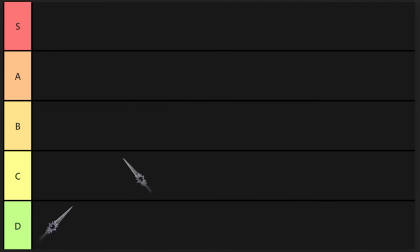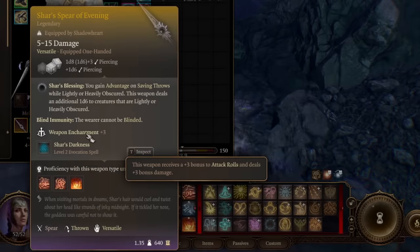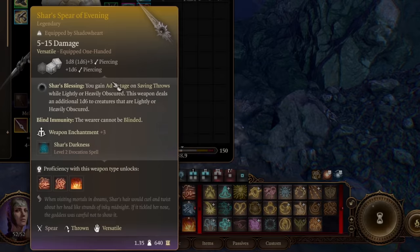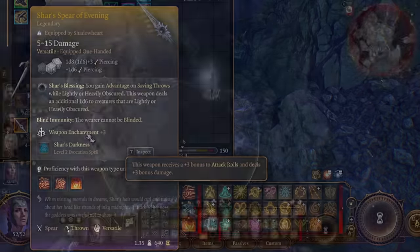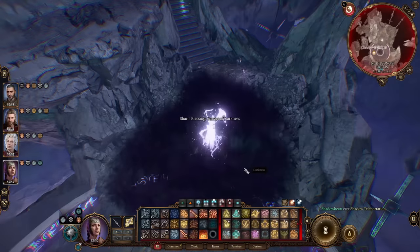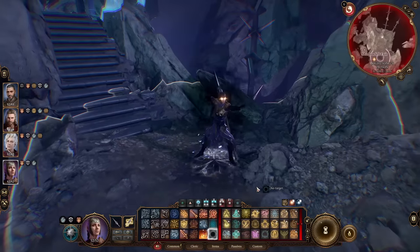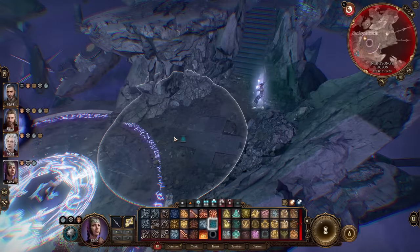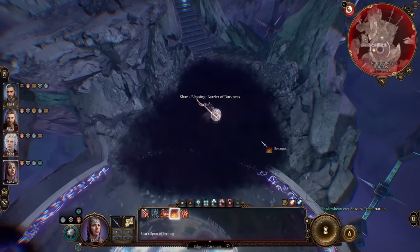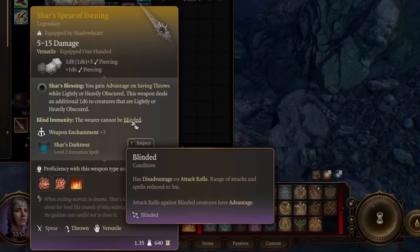That brings us up a tier to C, where we have the Shard's Spear of Evening. It comes with a powerful passive: immunity to blindness. Shard's Blessing gives you advantage on saving throws while lightly or heavily obscured, and the weapon deals an extra 1d6 damage to creatures that are lightly or heavily obscured. Fortunately it also gives you Shard's Darkness — creating a dark shroud that heavily obscures and blinds creatures within, preventing ranged attacks into or out of it. The concept is very strong but quite niche; you'll need your whole party set up around darkness or obscure-based builds.